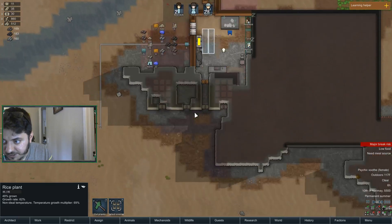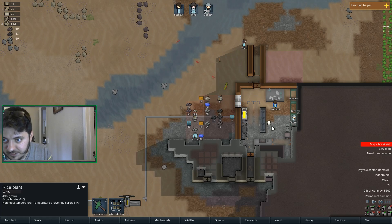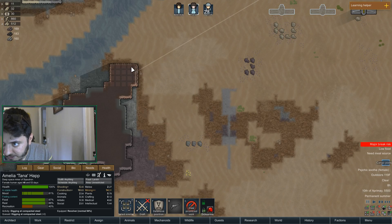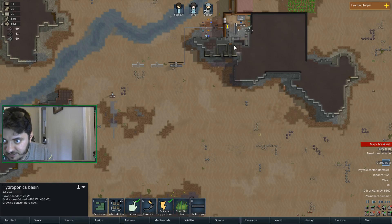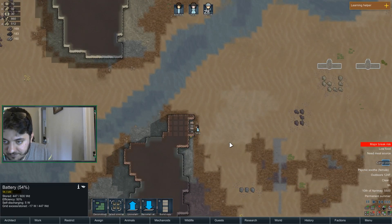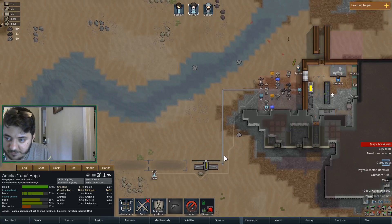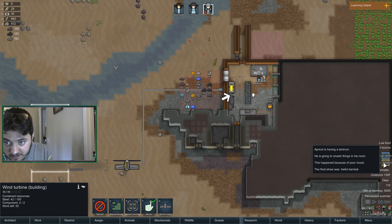Oh yeah, look at our power going down — we're going to run out of power very soon. Where are you going? Can you construct this? No — so you need to do this actually, you need to mine a couple of these spots at the very least. Even though we have the pump in, I think we're still losing power slowly. This is top priority now because we need to at least have enough to keep this going.